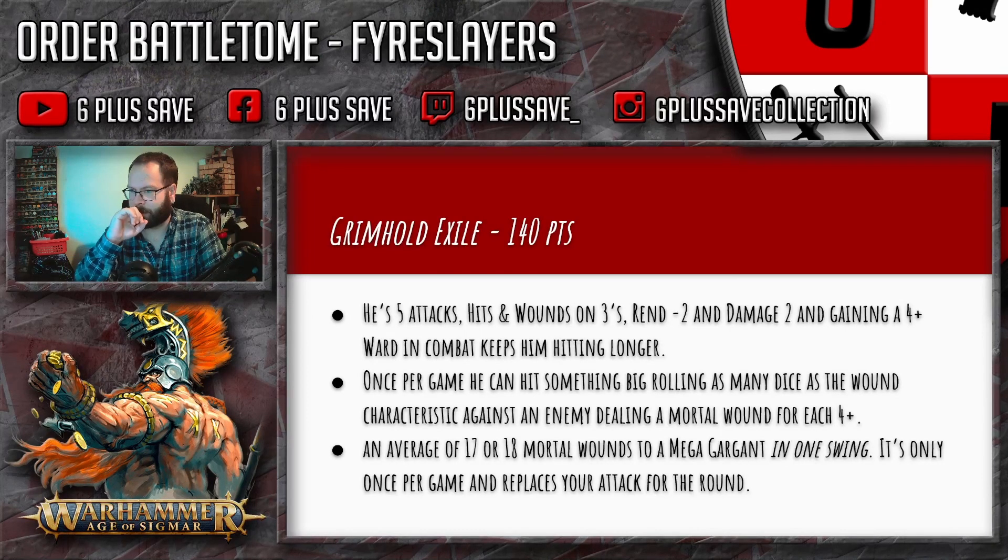Rules-wise, he needs to keep up with units like the Grimwrath Berserker, the Doomseeker, and others of that ilk. He comes in swinging with five attacks hitting and wounding on threes, rend two, two damage — very tasty. On top of that, when in combat he has a four-up ward save, so he can punch really well and is durable. It's five wounds with a five-up armour save.